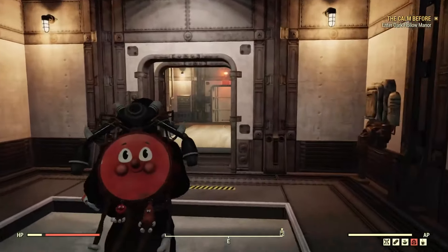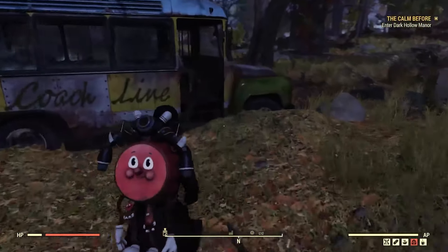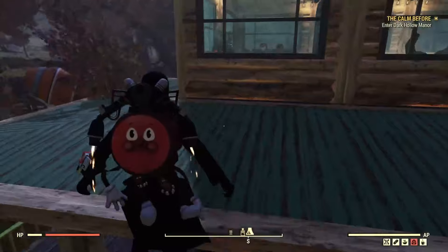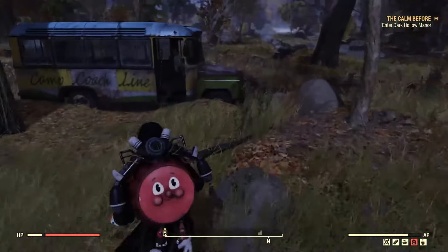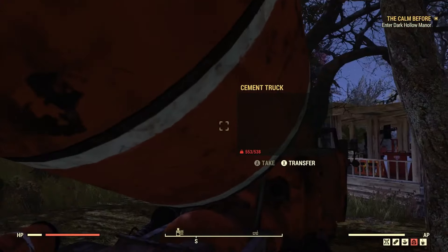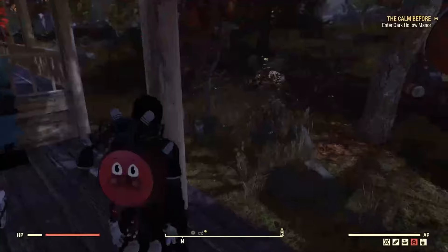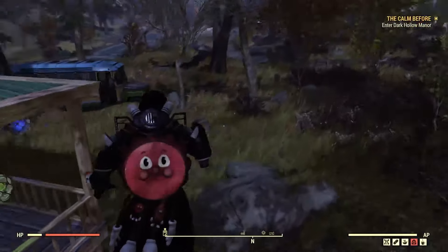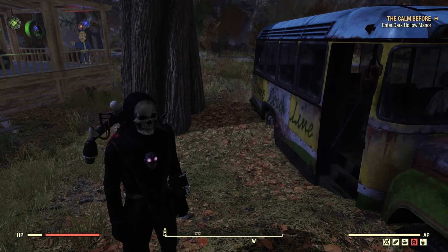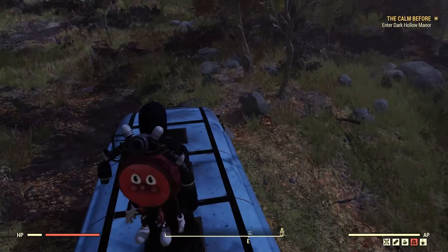This shelter is definitely something you should pick up if you really want to have your own shelter you can theme and go crazy with. If you don't think you're actually going to use it, maybe don't spend the 1500 atoms. There are ways to get atoms in-game without spending real money. I didn't have an Atomic Shop update video this week because they delayed it with the release of the new Skyline Valley update, which is really cool. My reaction to the season pass is available on the channel too.